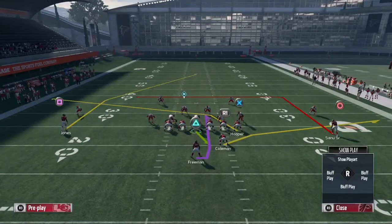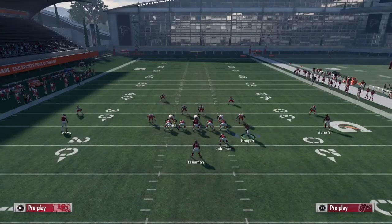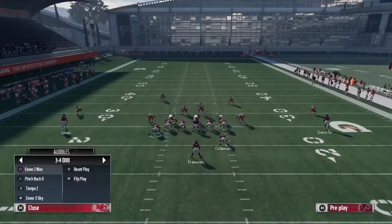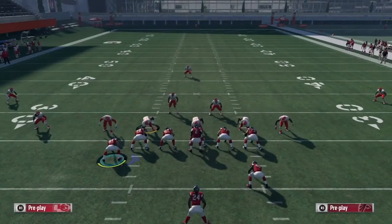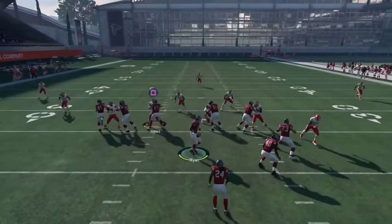If you really want to bomb Cover 3 deep, block R1, put X on the screen, motion X, put circle on the comeback. After that, switch to a Cover 3 and all you gotta do is snap the ball and bomb it deep. If you want to go to the right back, you pretty much have to pass block right, snap the ball, and then roll out to the right.